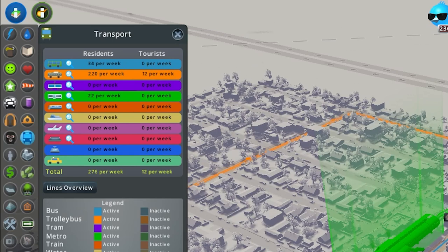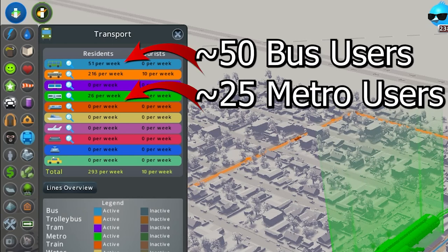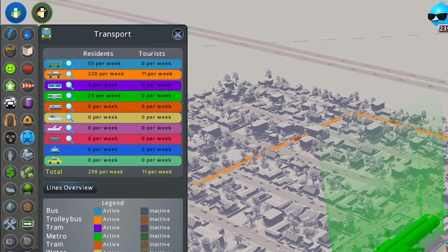Unlike roads, though, sims are not all about that speed limit. They consider how long the total route will take, which includes the length of the route, the number of stops, even the travel time to the transit option — all factor into their mental math. In one of my traffic experiments, I created a bus route and a metro route side-by-side. Both led to the same location. However, the metro took the scenic route with more stops. And guess what? The bus won the popularity contest. But hey, you can't blame them for preferring a more direct route.